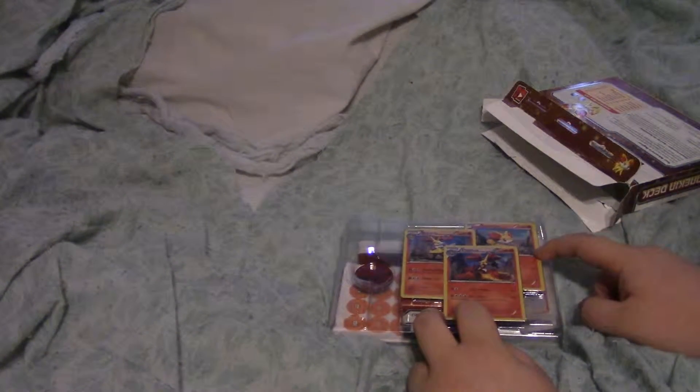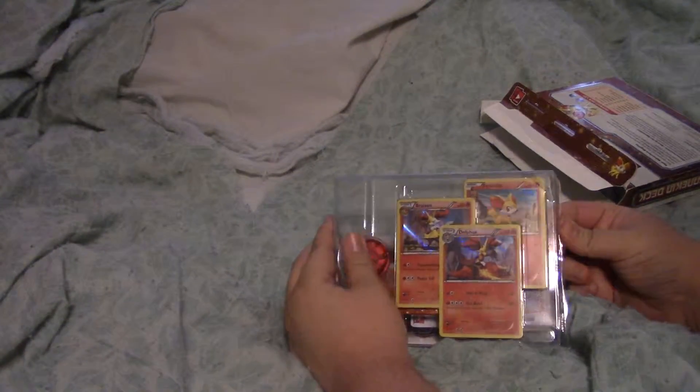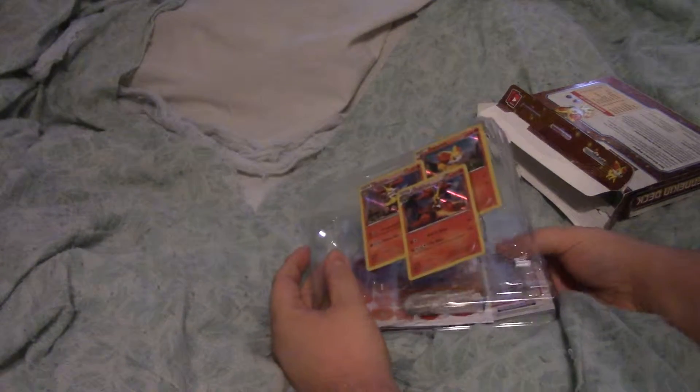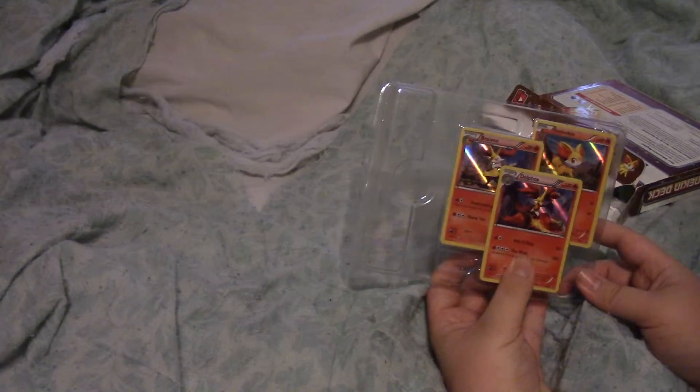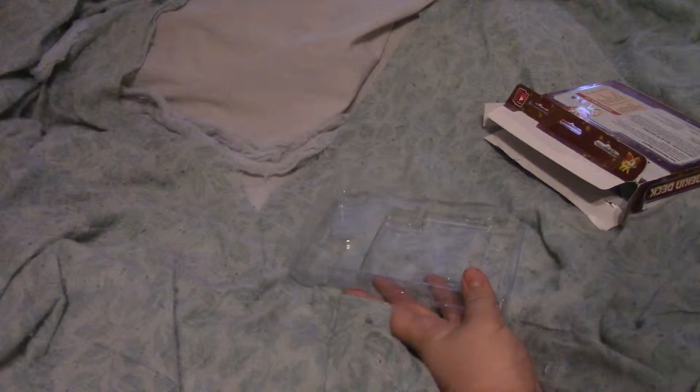So what we got around here is these three cards: Fennekin, Braixen, and Delphox. These three cards are what I wanted — a Fennekin card, a Braixen card, and a Delphox card. That's what I tried to find.